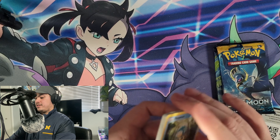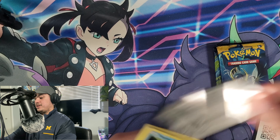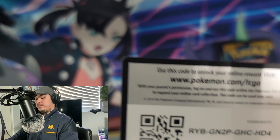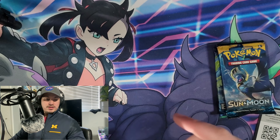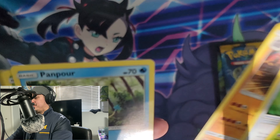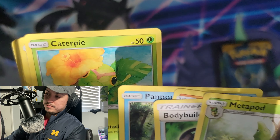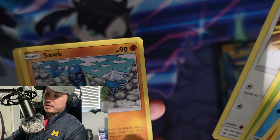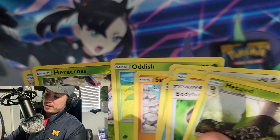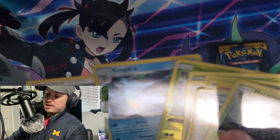These are packs I haven't opened on the channel. I have a ton of Sun and Moon Crimson Invasion and Burning Shadows, but I kind of want to sit on those and maybe open them in 20 years. Burning Shadows pulls: Metapod, Rhydon, Pawnpore, Caterpie, Porygon, Sawk, Oddish, Heracross, and a Holo Kingdra.